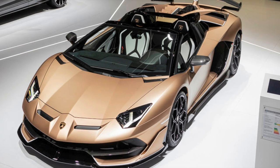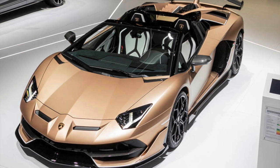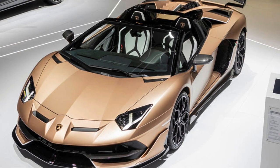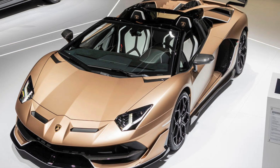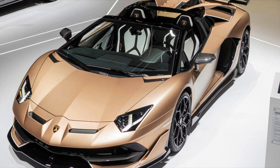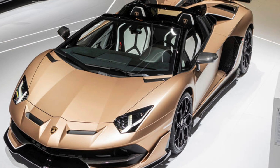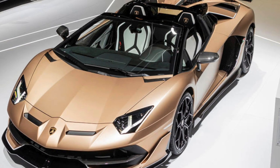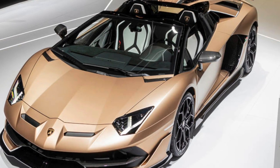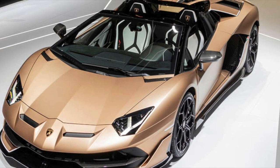The Aventador SVJ Roadster is right there — you've got the SVJ hard top which is separate, and then the Aventador SVJ Roadster which is the convertible. These cars are sold separately, which I actually like — it means I can have an Aventador S hard top, an Aventador S convertible, an Aventador SVJ hard top, and an Aventador SVJ convertible. When it's raining I'll use one, when it's sunny I'll cruise with the other. Some people might think that's unnecessary, but who cares — it's a game.